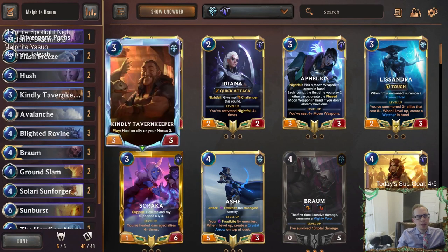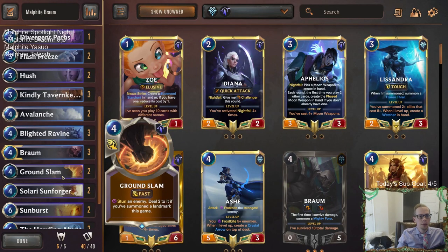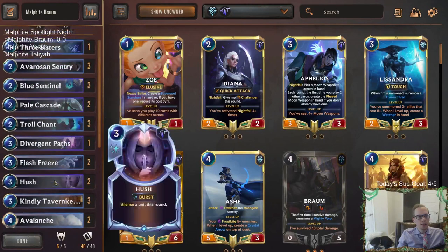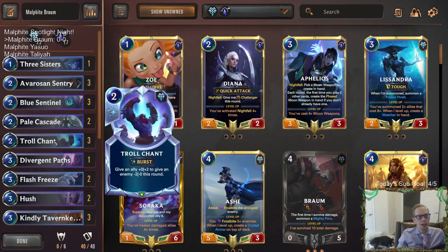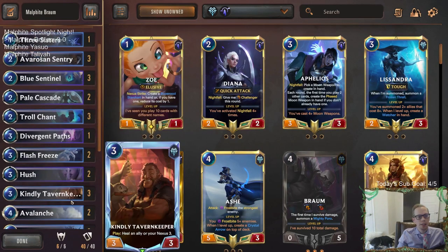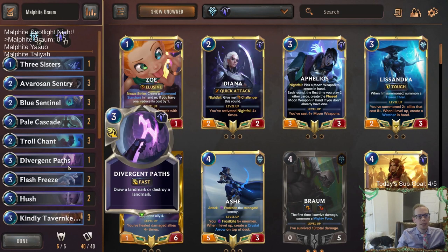We have some defensive options: Nexus healing with Tavern Keeper and Sunforger; removal with Ground Slam, Sunburst, Avalanche, and Blighted Ravine; combat tricks with Troll Chant and Pale Cascade; and good blockers in Sentry, Blue Sentinel, and the Tavern Keepers. This should be a fun deck to play.